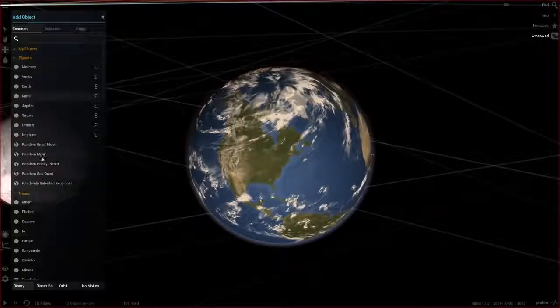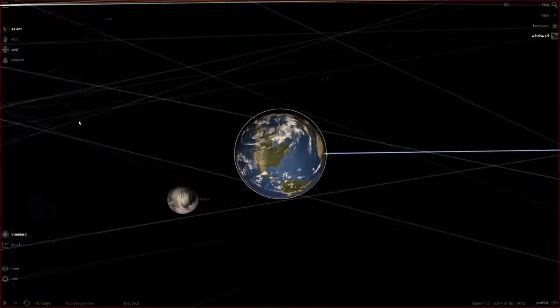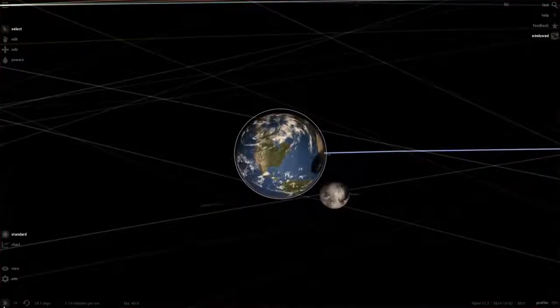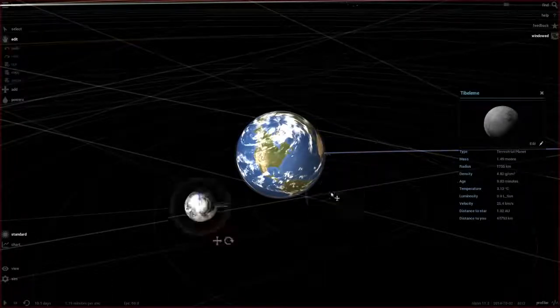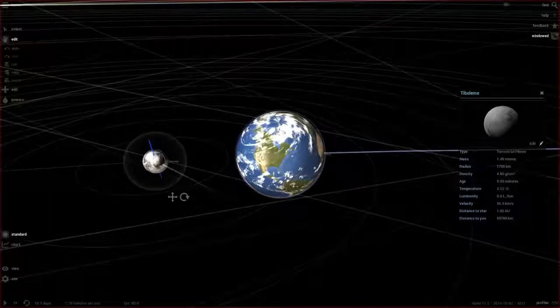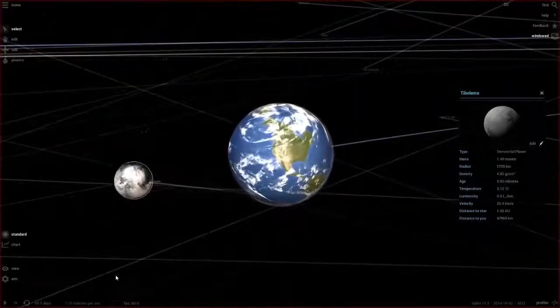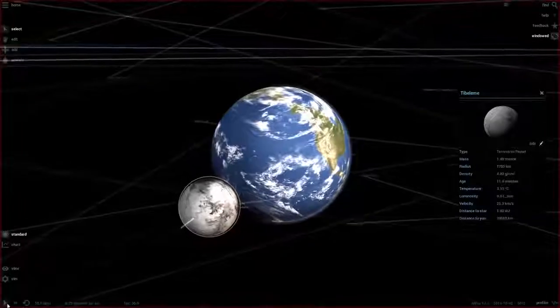Let's get a random moon, place it near Earth, and try to see it collide. Let's slow down time — seven minutes a second? It didn't collide. Let's use edit mode — that still exists. Let's turn edit mode off, select, there we go. Now let's hit play. Okay, we're in seconds now.